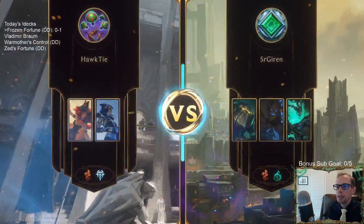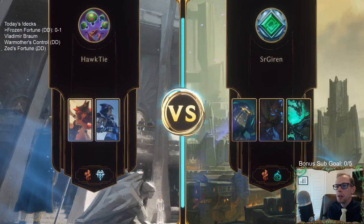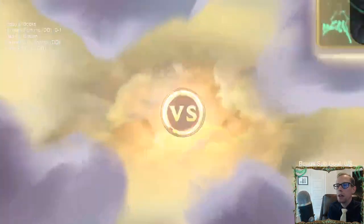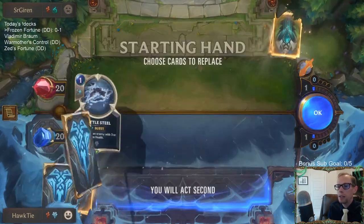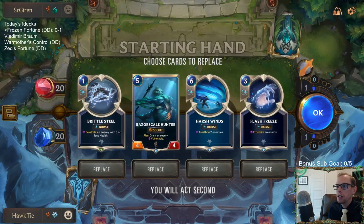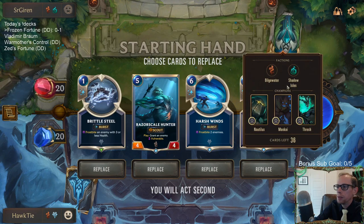It just fits everything — fits Overwhelm and stuff. You could even have Sejuani's boat, the Tuskraider, and then double up the power and health of allies in your deck — that could be pretty cool too.